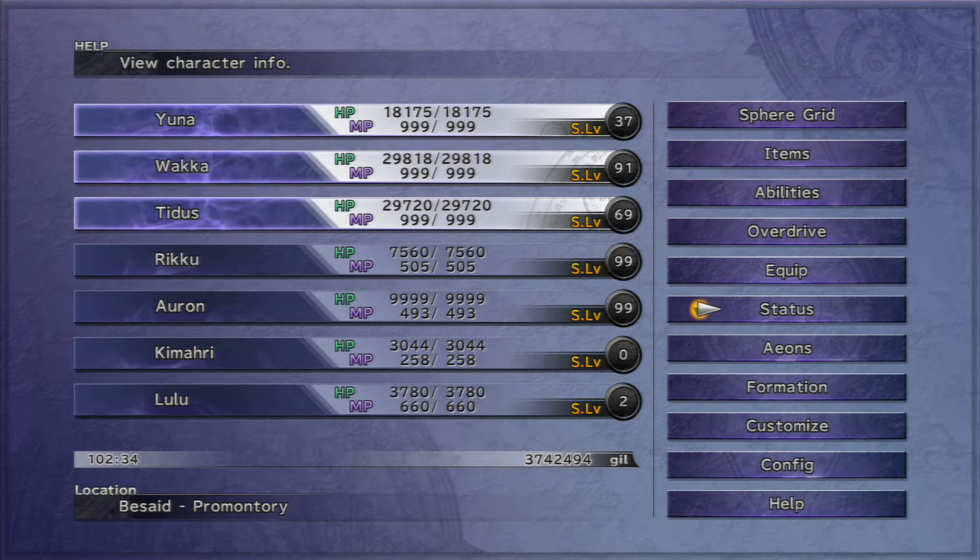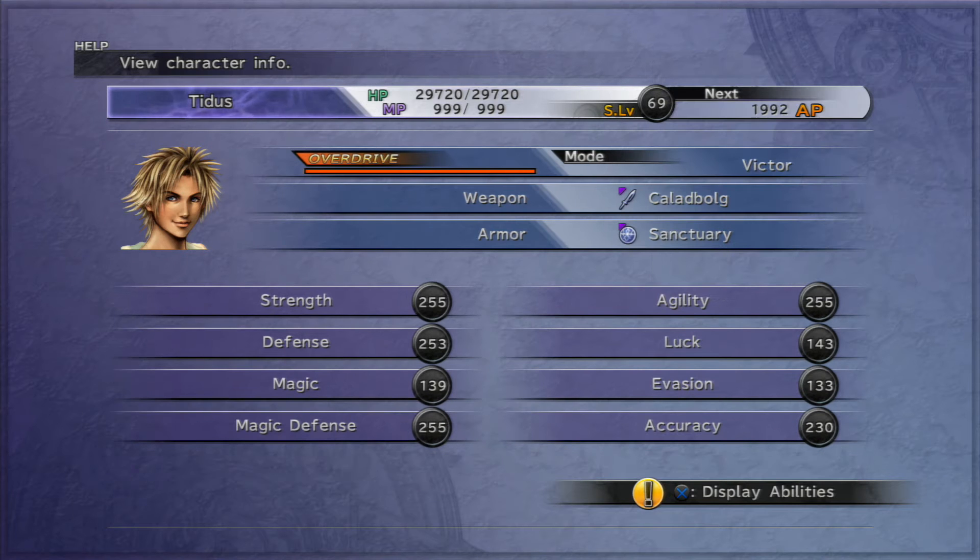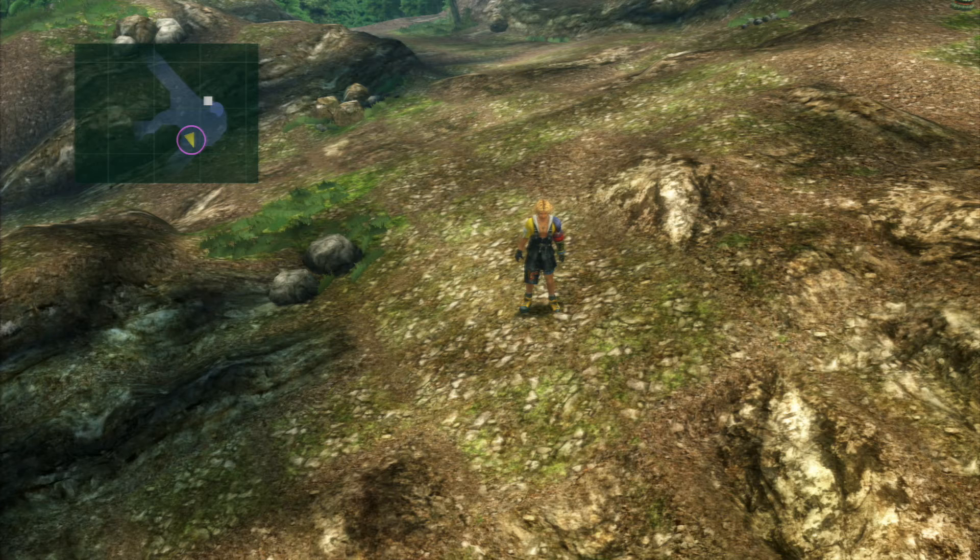You don't exactly need your stats as high as I've got mine at the moment, but you definitely want them into the triple figures, especially strength and defense, magic defense, and if you can max out agility that would be somewhat useful. For the first few Dark Aeons, you probably want your luck at around about the 100 mark, just so you can hit them.